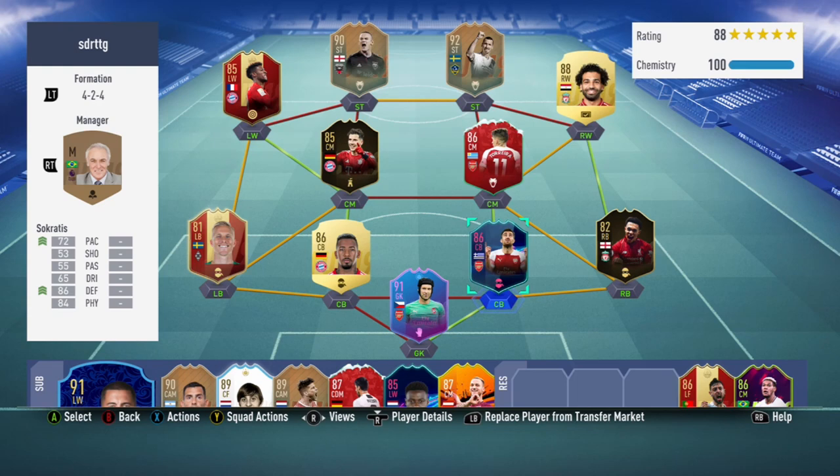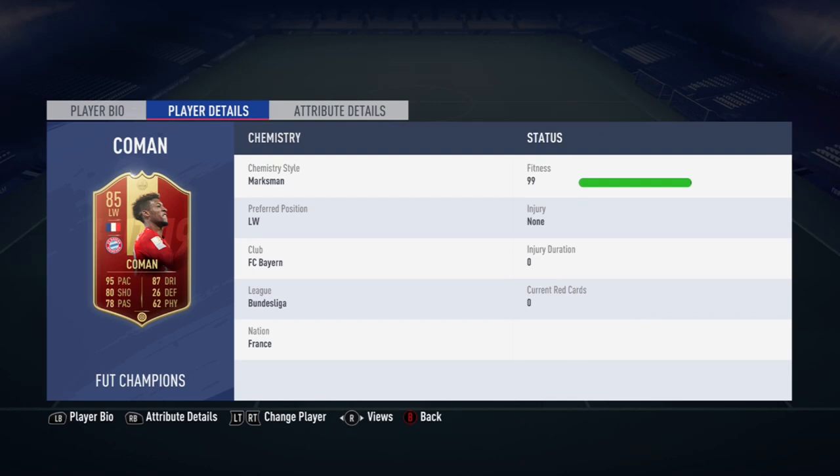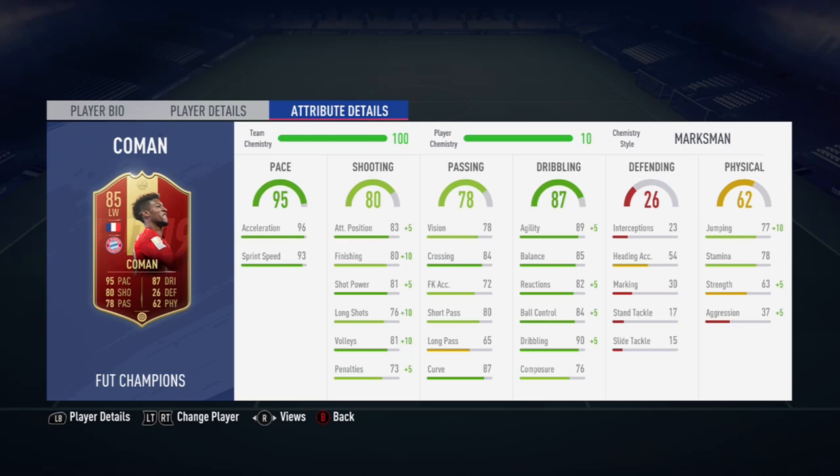Let's get into his stats. He's got a three-star weak foot, which is a con on this card, though he did score a few with his left foot. Five-star skills are pretty good — I used them quite a bit. His acceleration is 96, agility is very good, crossing wasn't too bad, he assisted quite a few, and ball control was decent. Sprint speed was okay, he's pretty fast. His finishing got boosted by the Marksman chem style, which I used for his physical, pace, and dribbling.